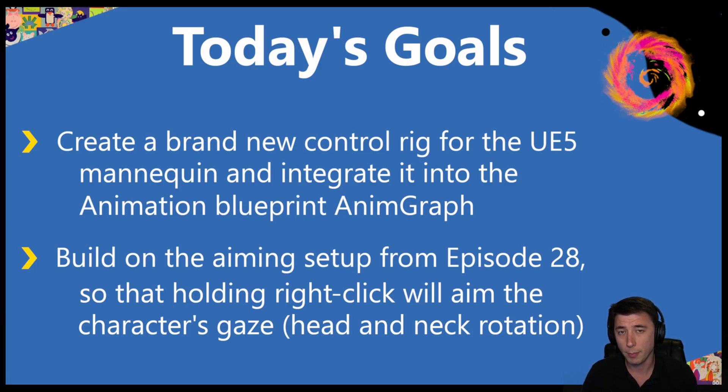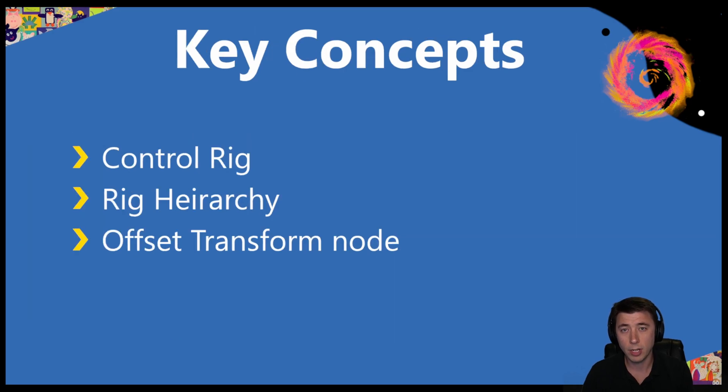Some of the stuff in this episode comes from episode 28, other stuff from episode 30, but I'm going to walk you through everything so even if you just stick with this episode you should have everything you need. Here are the key concepts for today: the basics of control rig, setting it up, integrating it with our anim graph, and then the key node we're using within the control rig to control which way our bones are rotating — something called the offset transform.